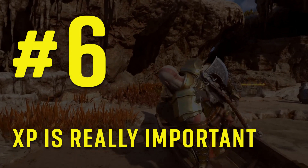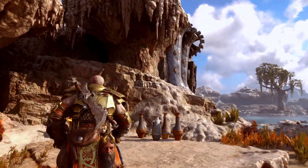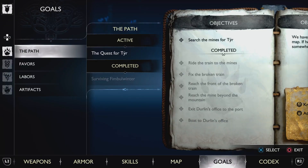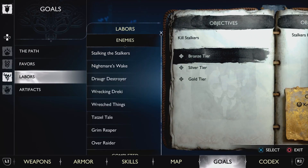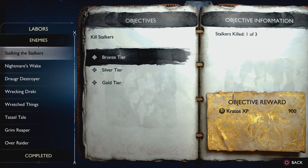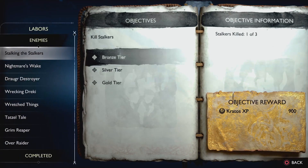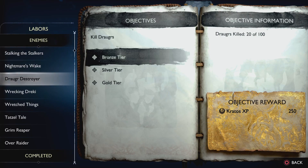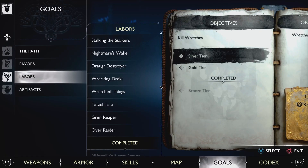Number six: XP is more important than ever. Experience or XP plays an important part in how you purchase skills. Kratos and Atreus have separate XP points for their individual skills. To get more XP in the game you need to complete what are called Labors — tier counts of different in-game activities that reward you with juicy XP. There are three tiers: Bronze, Silver, and Gold. You can check the Labors list by going to the Menu, then Goals, and scrolling down to Labors.